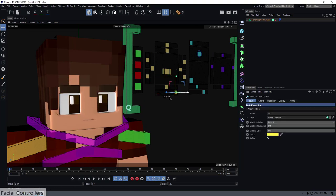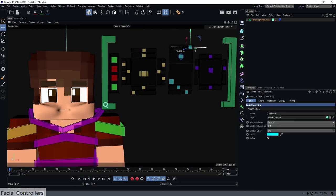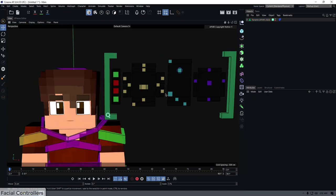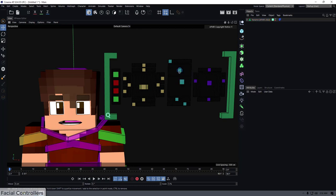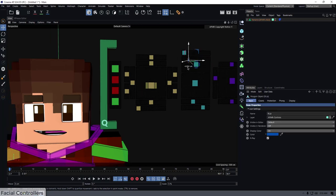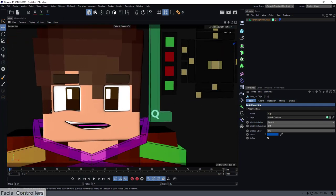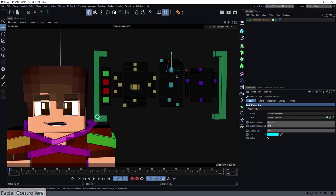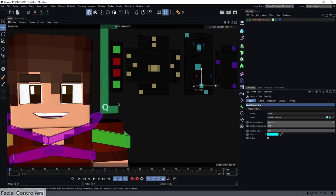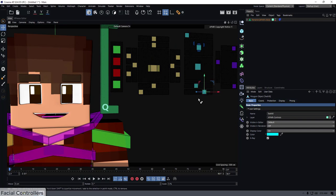For the mouth: the top controller is the cheek puff, useful for underwater or holding-breath effects. There's a controller for opening the mouth, a mouth position controller to change where the mouth sits on the face, and side controllers for the smile — these adapt with the eyes. There are top and bottom lip controllers, as well as separate top and bottom teeth controllers.